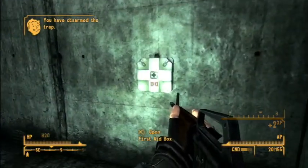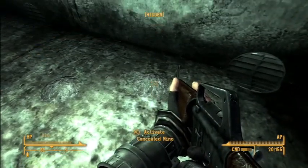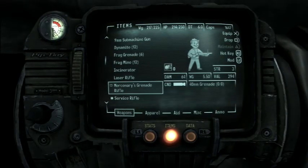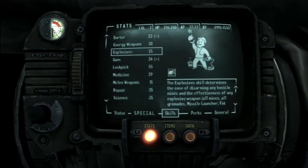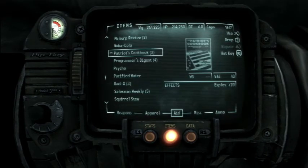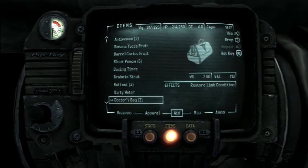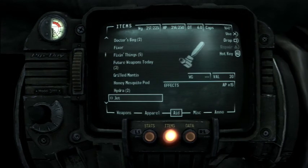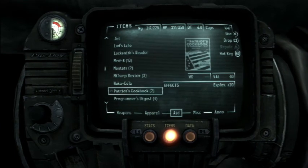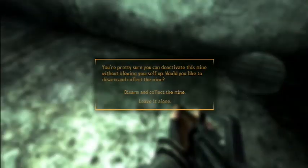Oh, see that? Concealed mine. You need explosives of 28 or higher. Let's see if I can read a magazine — what's my skill level for explosives? I might be able to. Let's see if I have a magazine. Explosives, plus 20. Okay, so that should have done the trick. Now we're at 45, and we can disarm these. Excellent.